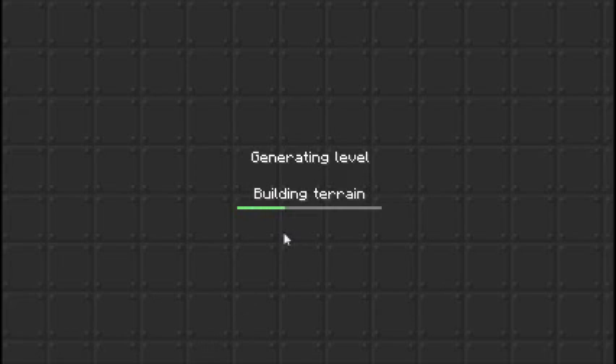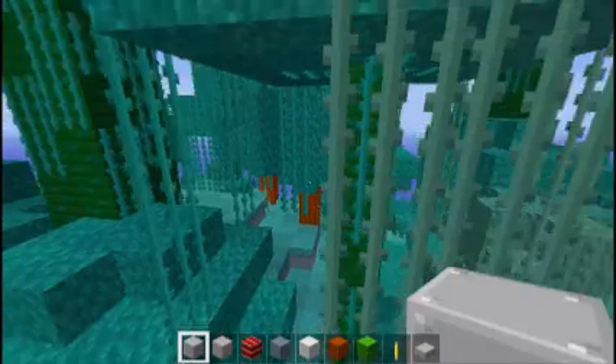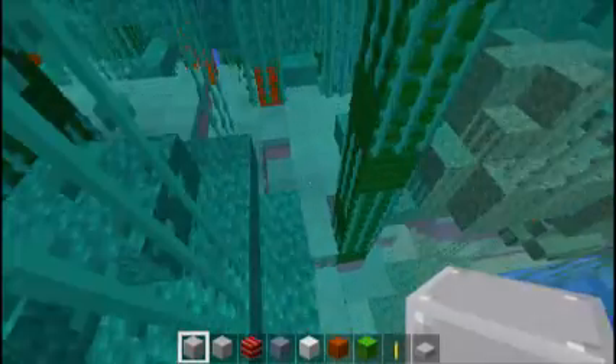You can go ahead and build a terrain. Bertron 3000 for Minecraft Showcase Sundays. Anyway, generating level, saving chunks. So as you can see here, the jungles are very green.